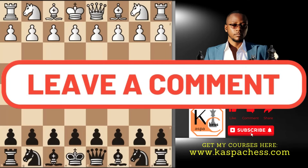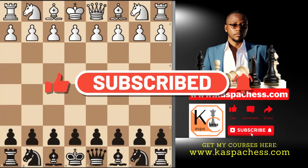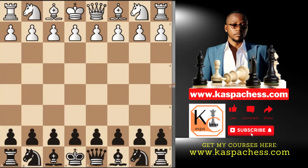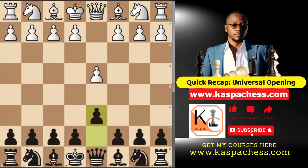Welcome back everyone. Today we continue with our universal system. In case you are behind, here is one of my first tutorial videos on this system that you can watch after this video. After pawn to d4, our universal system begins with pawn to d6, because at this point you don't know what white wants to play. I covered all these lines in my first two tutorial videos, so we're not going to talk about them.